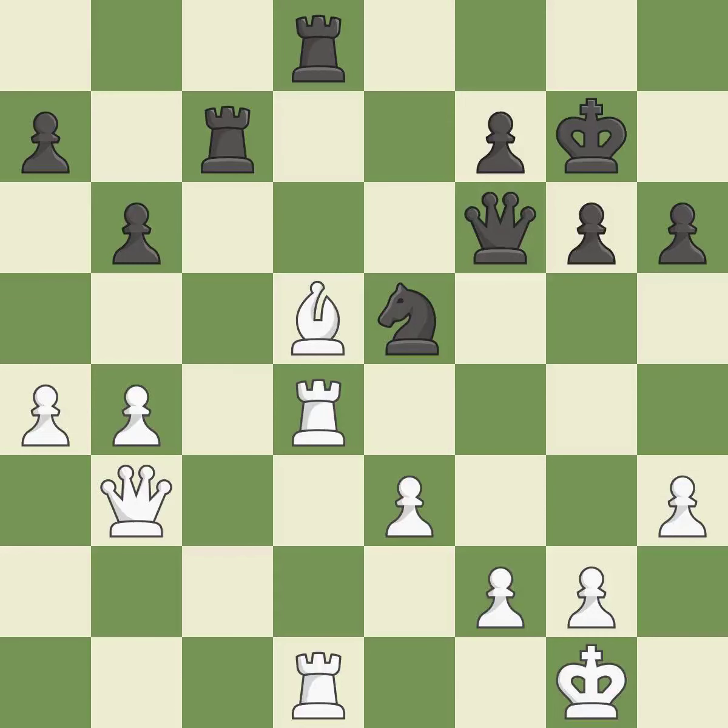By posing a threat to a queen and compelling it to flee, this wins a tempo — it is ideal. This moves the queen to safety. This threatens to kick a rook — it is good. This poses a threat to strike a knight — it is incorrect. The rooks are coordinated and powerfully doubled on the file.